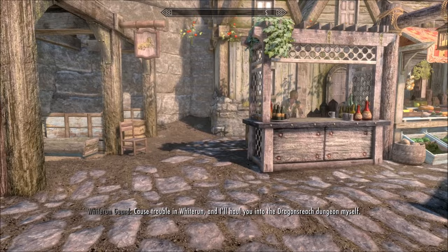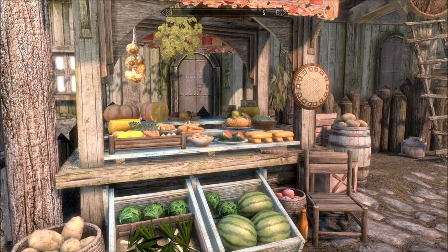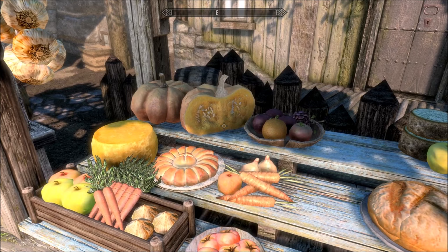Look at this — there are vendors, NPCs of various kinds, a gold mine, and merchants. Really great effort — the merchants just look amazing, I would buy from this stall in real life for sure. Oh my god, look at that — I don't think I've ever seen a pumpkin cut in half in Skyrim!